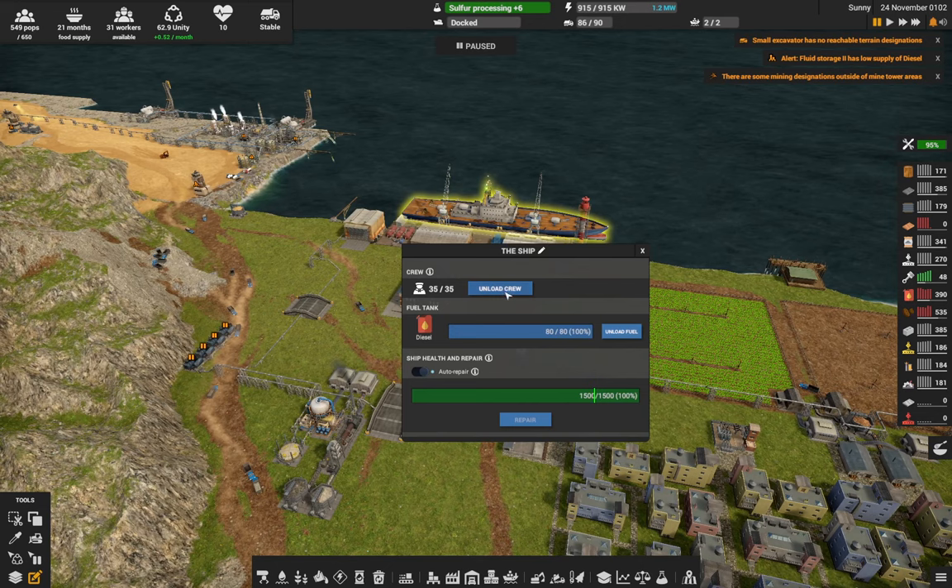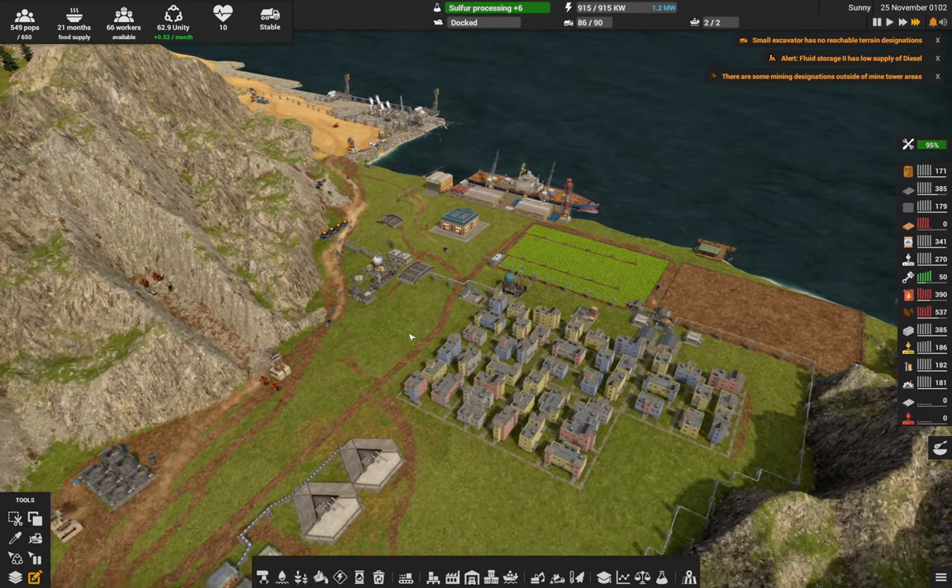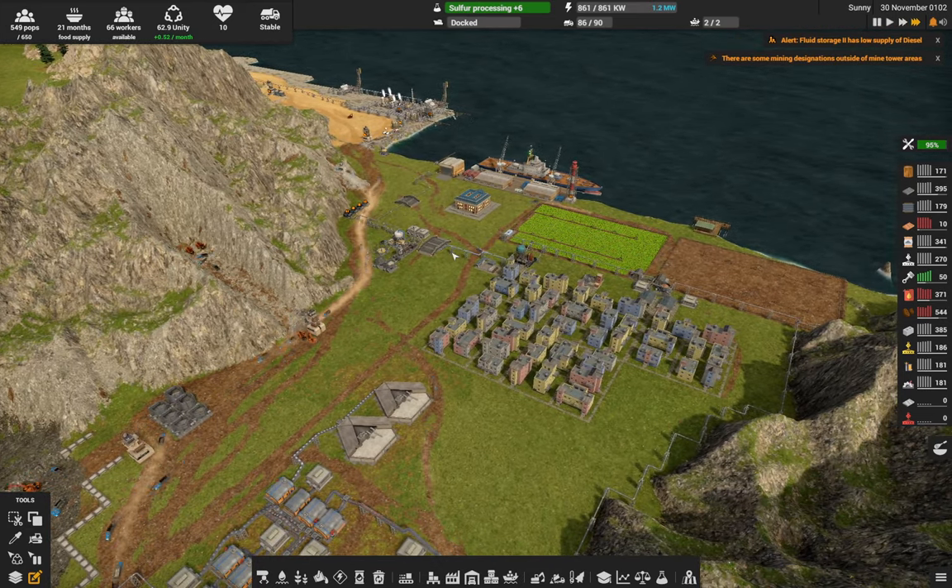Now we can unload the crew since I'm not wanting to do any more exploration for a little while. Housing is all pretty good.